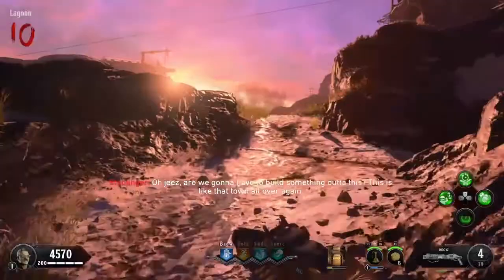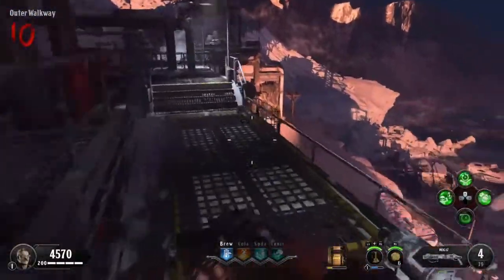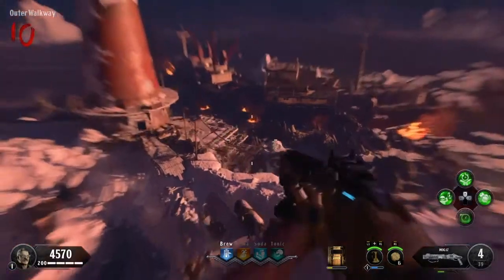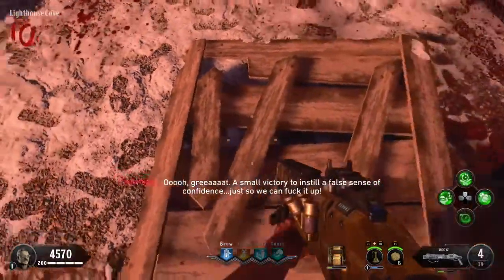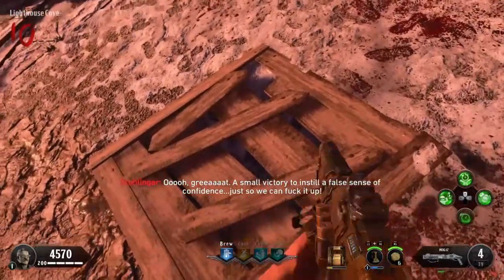You have to get back up to the lighthouse and go back over to the facility — like I said, there's a lot of running back and forth. This time stay to the right, look to the right, and it'll fling you to the right side. The third and final box — land on it, wait a second, and you've got all three pieces.